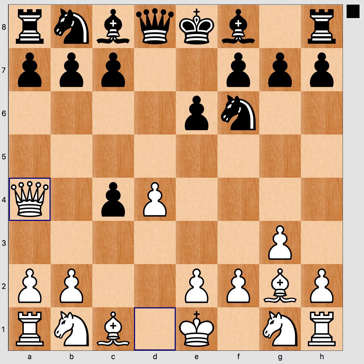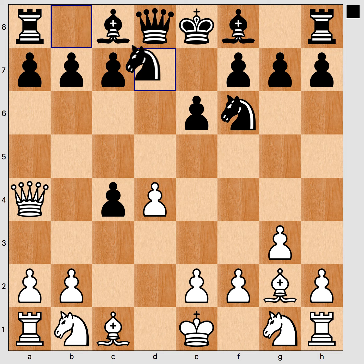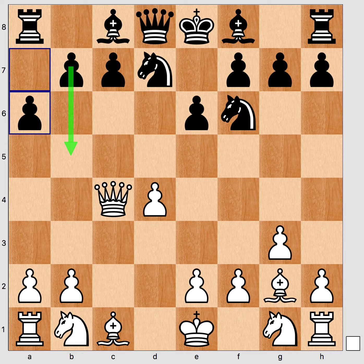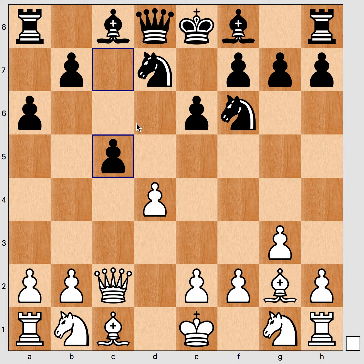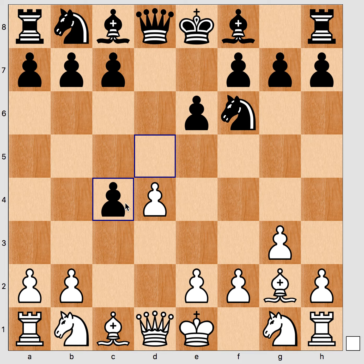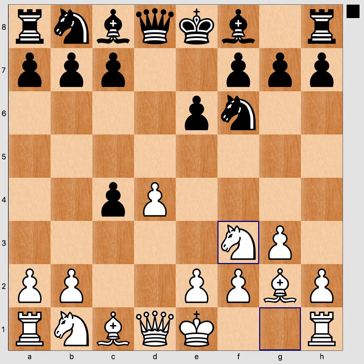White could say: I can win back the pawn with a queen check — after Bd7 I have won back the pawn immediately and the game continues. For example, a6 planning b5, Qc2, c5 — the game continues and material is equal. The other option is that white says: I am a pawn down but I'm just developing and I will get active play as compensation. So this is the other main option — Nf3 — and black has a number of ideas we'll look at quickly.